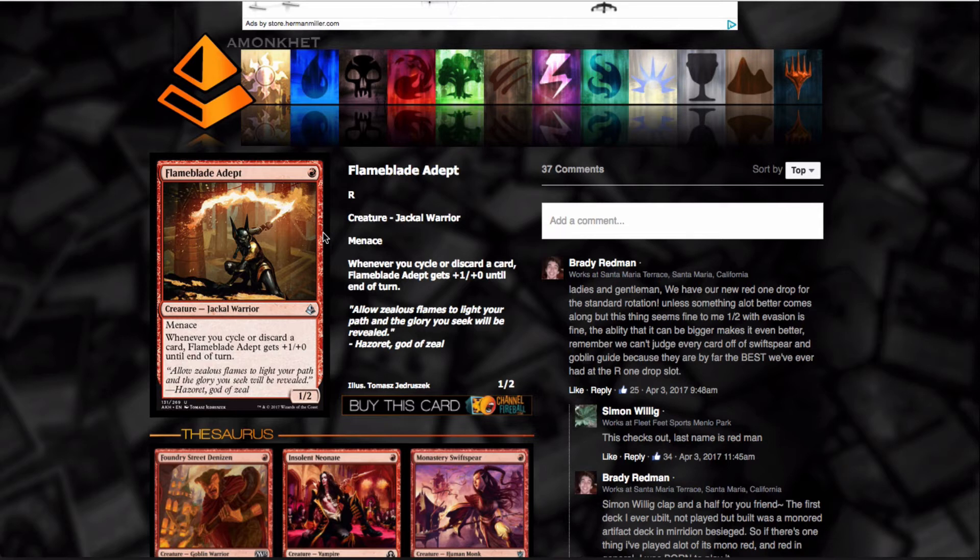The only other one-drop I would see being playable right now would be Village Messenger — the 1/1 with haste that turns into a 2/2 with Menace if your opponent doesn't play anything. That card is really good. I've literally won games because they couldn't handle that 2/2 Menace. I think Menace is an underrated ability, and in a Standard format where you're playing only one creature a turn, this card is pretty good.